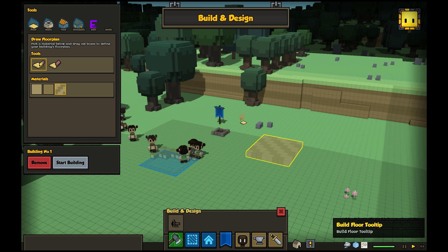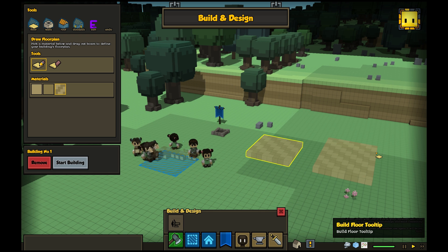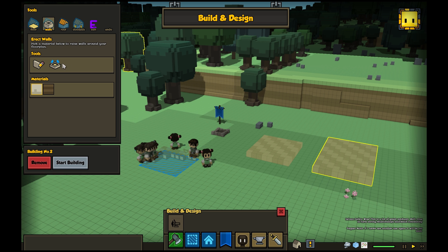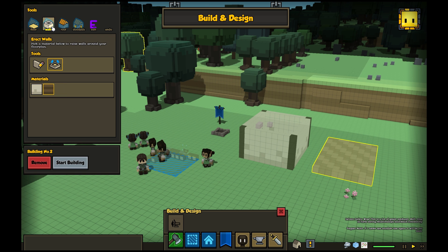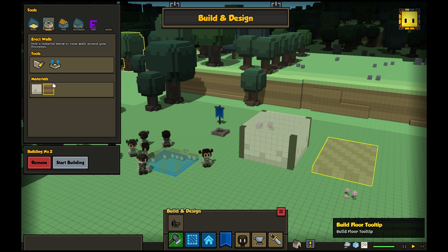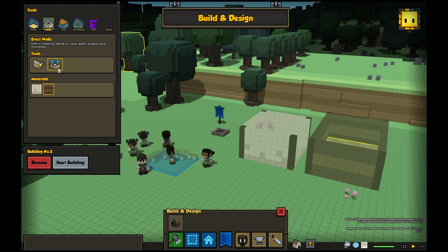Let me design a couple of buildings. One thing you'll notice right away is the tools in the build editor remember the state they were in. So if I like a particular kind of material for my walls, I can put that there, and as I flip back and forth it just makes your life a little easier so you don't have to constantly click on the thing.